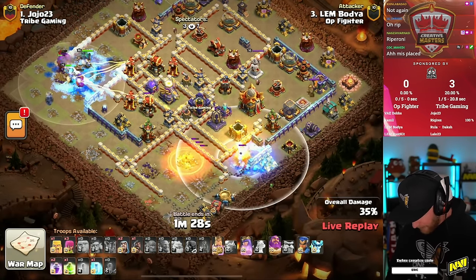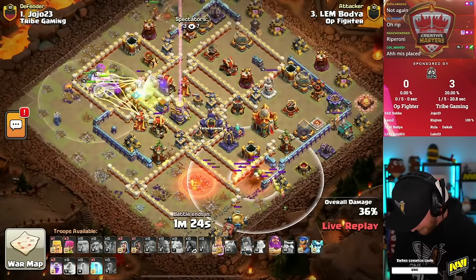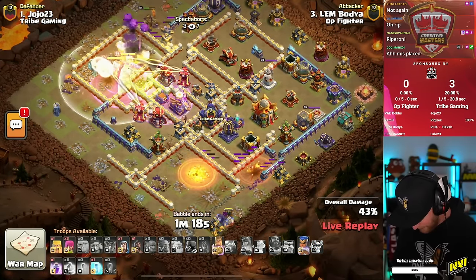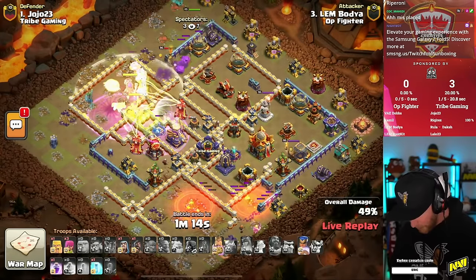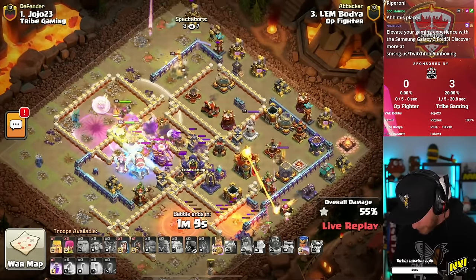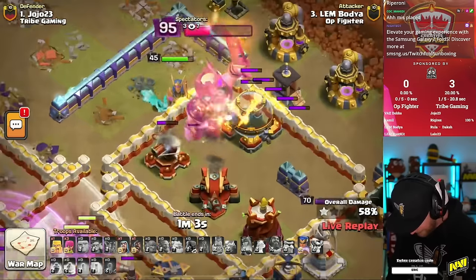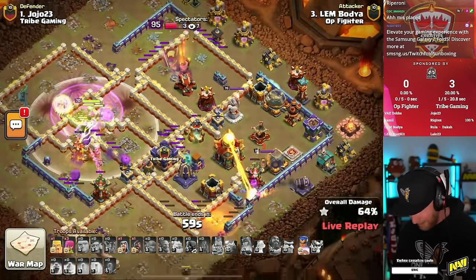He'll freeze up the Multi-Mortar down south, but the Flame Flinger is about to go down anyway. Looks like some Yetis and a Valkyrie. The main force with the Super Bowlers moving across the top of the base, now joined with the Warden. King off to the far top end with the Royal Champion. The King will be redirected back to the base, hopefully. He's in a perfect spot to stay right in front of the Royal Champion, avoided outside trash — kind of lucking out with that one. But he still needs to make his way across to the Town Hall.